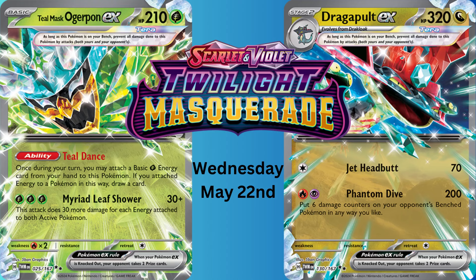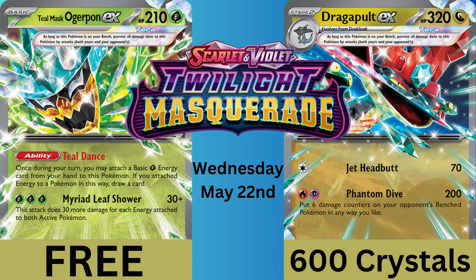As the handsomest PTCGL streamer predicted yesterday, the two new free decks with the Twilight Masquerade Battle Pass will be Dragapult EX and Teal Mask Ogrepon EX. Ogrepon EX will be on the basic Battle Pass, free to every Pokemon TCG Live player, while Dragapult EX will be on the premium Battle Pass. Make sure you have 600 crystals in your account ahead of Wednesday, May 22nd at 10am Pacific, 1pm Eastern, so you can get it right away.